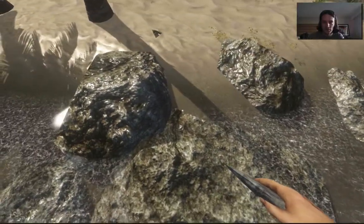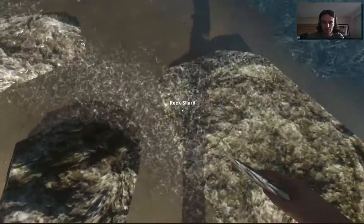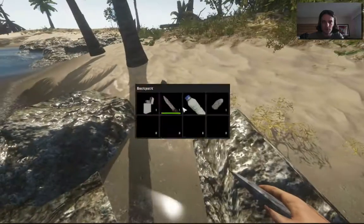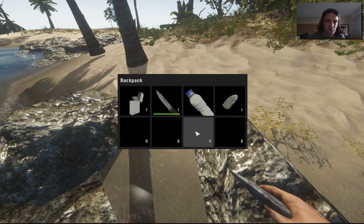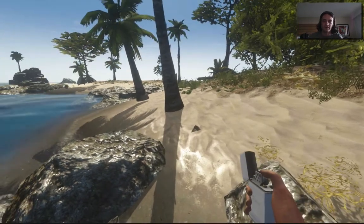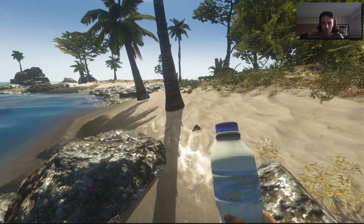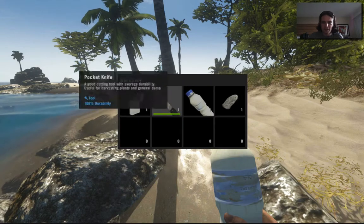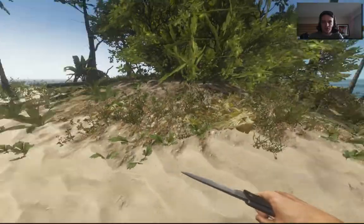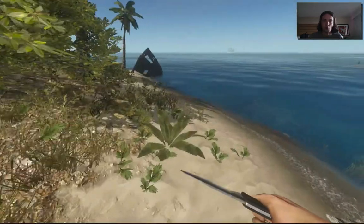I seem to have lost my other shard — it fell underneath this sea foam. You can hit Tab to see what you start with. You start with your lighter, which is good for darkness — you can hold it down to brighten things up. You also have your water bottle, which is refillable, and your knife, which doesn't last very long but is very fast at getting coconuts.